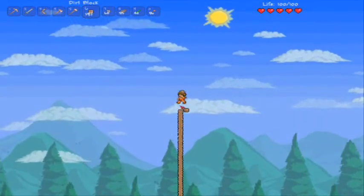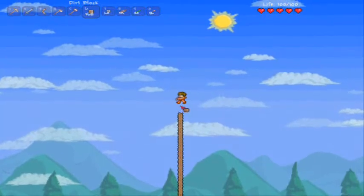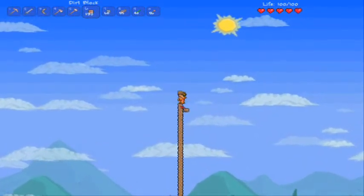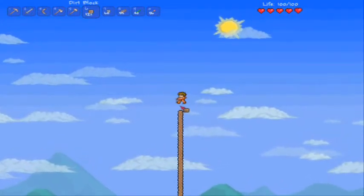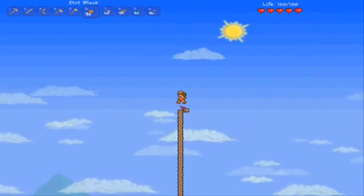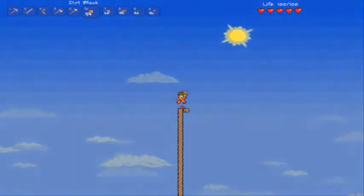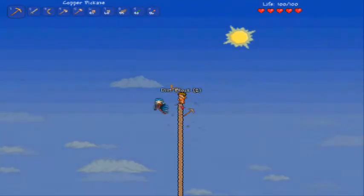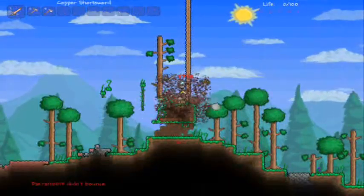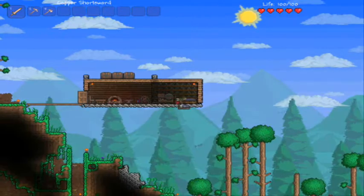Now if a harpy starts attacking me, I am screwed. I'll pretty much just fall to my death instantly. Come on, sky island — don't prove me wrong. I know it can be up really, really high, so this full stack might not actually be enough, but it should be. And to top it off, it could be to the left or to the right too. Just because I saw that hole in the ground does not mean it's there — just near there. And there's harpies. Yep, I'm dead.